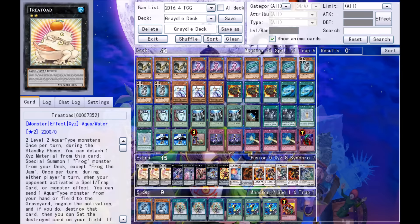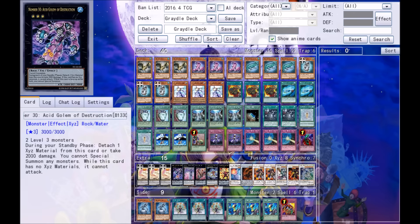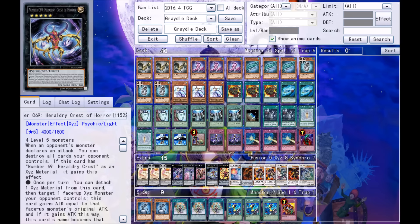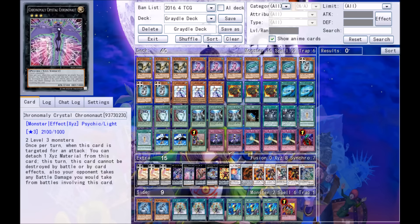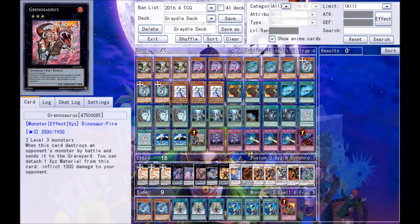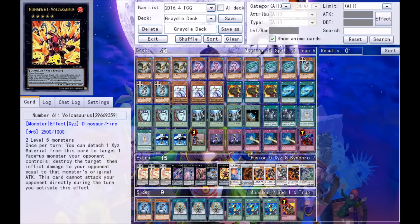For the extra deck: three Tree Toad — the newest XYZ to date, overpowered as hell, and you'll have a lot of fun making this card. The artwork is amazing — it's a toad, another toad, and like an apple or orange. We also have Number 30: Acid Golem of Destruction, Chronomaly Crystal Chrononaut, Grenosaurus, Number C69: Heraldry Crest of Horror — you can Astral Force into him via Crystal Chrononaut — and Number 61: Volcasaurus, which you can Astral Force into via Grenosaurus.